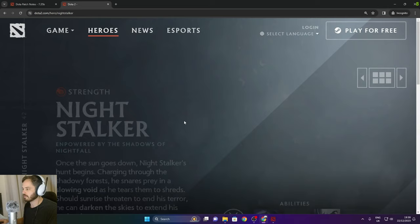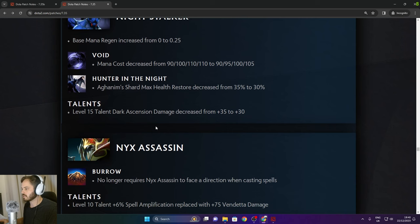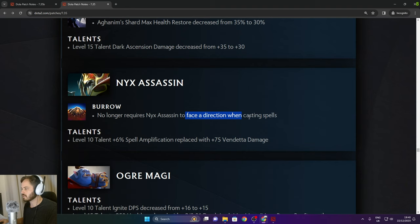Night Stalker: Hunter in the Night Aghanim Shard max health restore decreased from 35 to 30. Level 50 talent Dark Ascension damage decreased from 35 to 30. Nyx Assassin no longer requires facing the direction of cast when casting spells. Level 10 talent 6% spell amp replaced with 75 Vendetta damage.